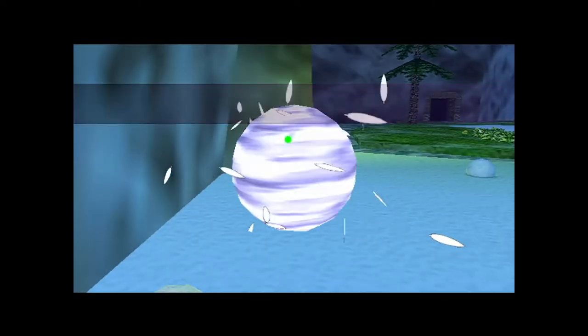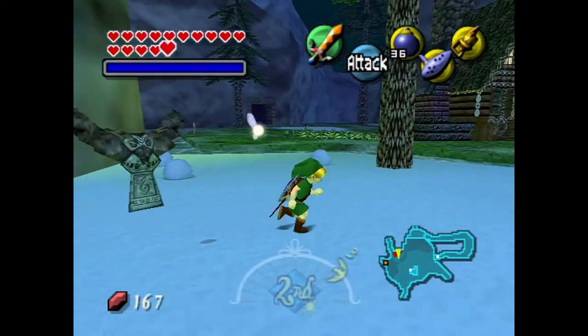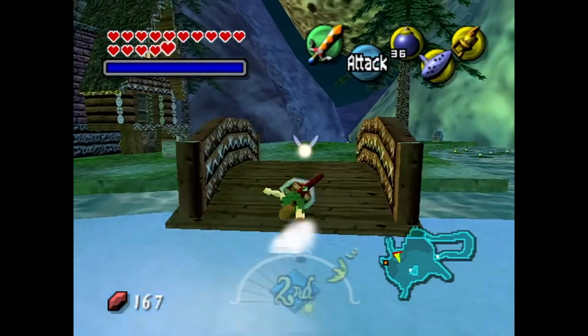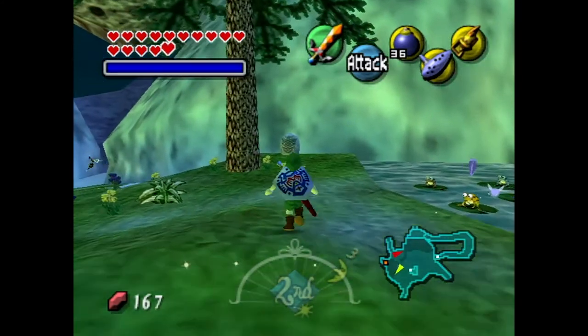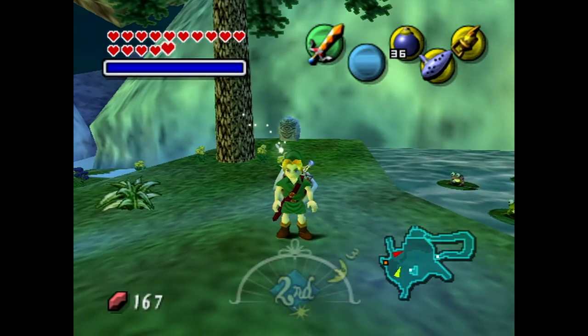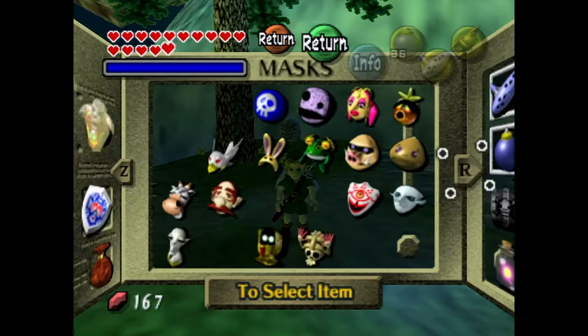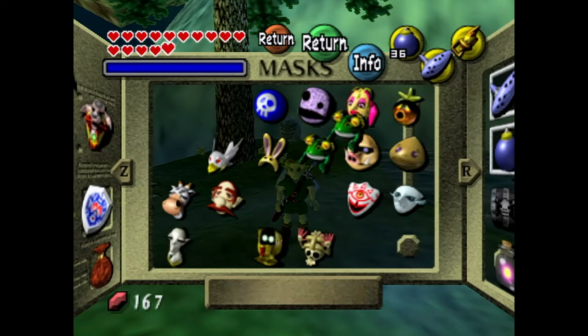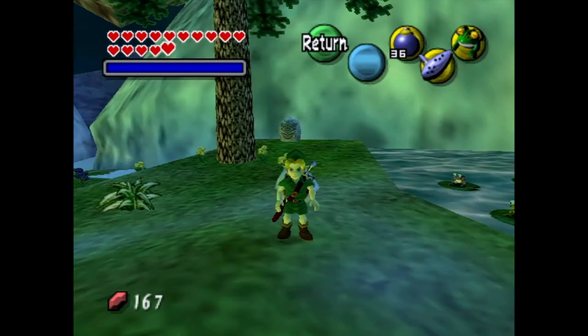Hey there guys, I'm Sonichost, and welcome back to some more Let's Play Legend of Zelda Majora's Mask. Last time we finished up Great Bay Temple, fighting the boss of the dungeon, and we also got ourselves double defense, now taking more damage and lasting a lot longer in the process. In this episode, we're starting off here in the Mountain Village as we gathered up all the frogs in Termina, so now we can go ahead and talk to them with Don Jero's Mask here and see what happens.